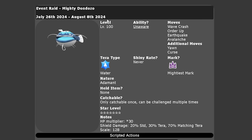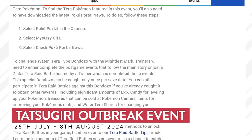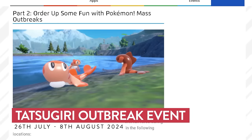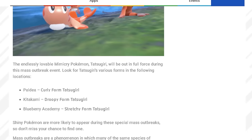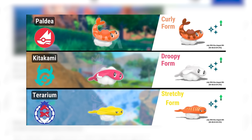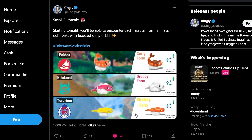This event runs from the 26th of July until the 8th of August. Alongside the 7-Star Terror Raid, there's also a brand new outbreak in Scarlet and Violet: in Paldea you'll exclusively see outbreaks for the Curly Form Tatsugiri; in Kitakami, the Droopy Form; and in the Blueberry Academy, the Stretchy Form Tatsugiri. Big shout-out to Kingly Majesty on Twitter for the graphic showing which form appears in which area. All mass outbreak events for Tatsugiri will have boosted shiny odds like the Pikachu event we just saw finish.